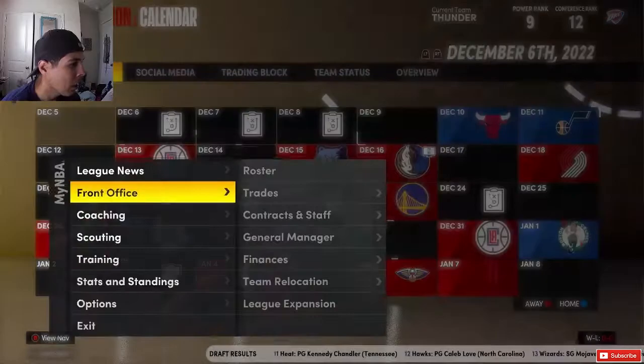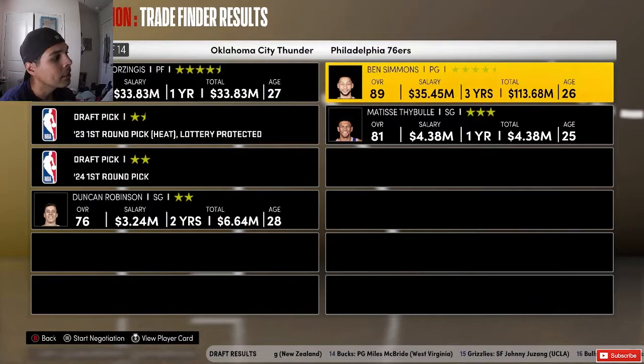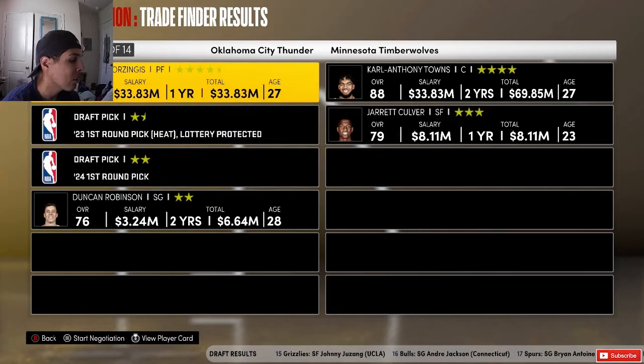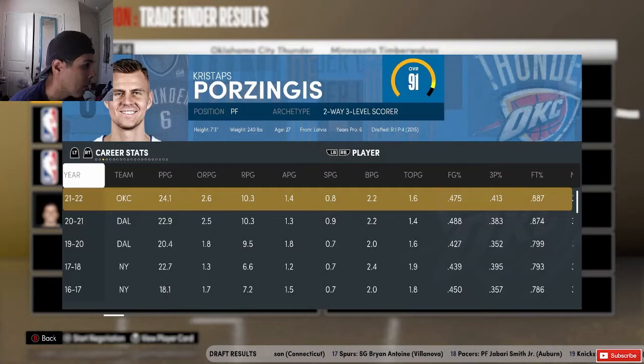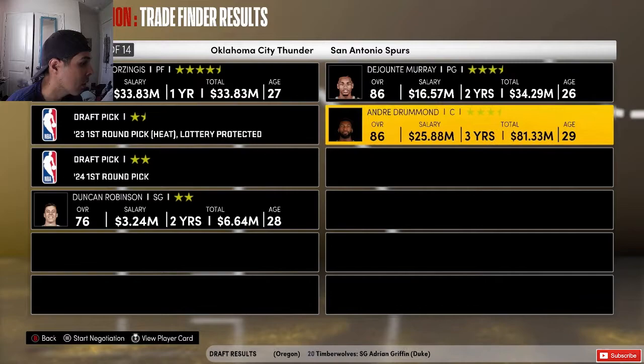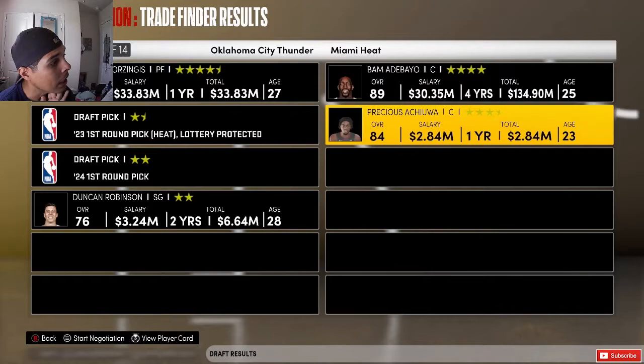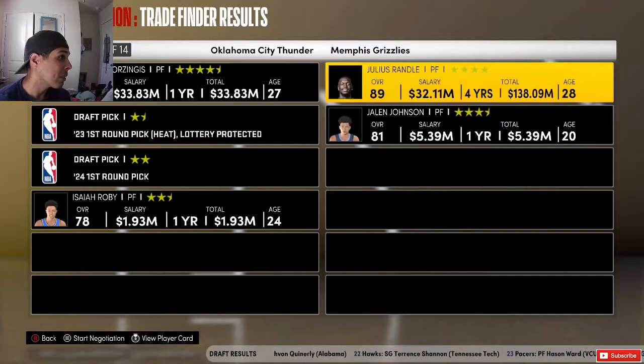We'll trade Kenrich Williams — just give me picks from the Spurs. Then let's go to next season. I want to see what I can get for Christops right now. We'll use this pick and first pick to see what's on the table. Ben Simmons, Carl Anthony Towns — what did Christops do this year? He averaged 24 points, 10 rebounds, 2 blocks — very good. 41% from three, 87% from the line.